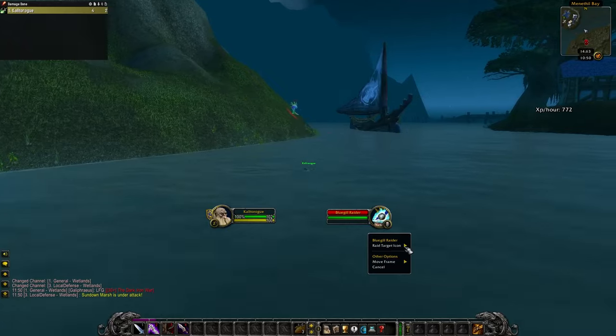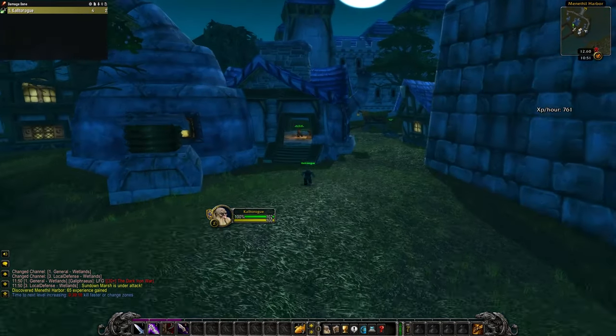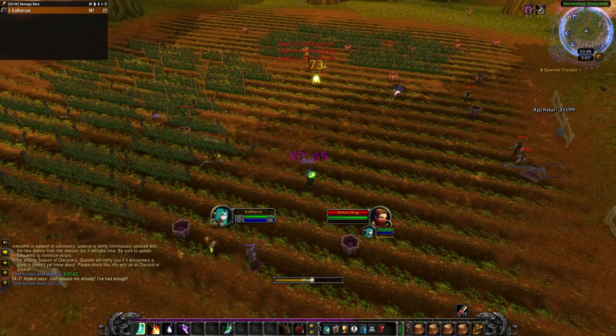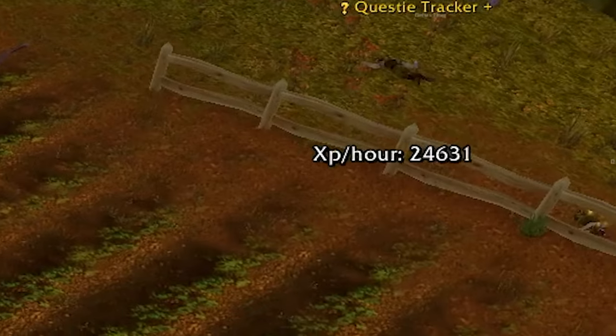Make sure to be mindful of the Murloc and the Alligator when crossing this point. Now that you have easy flight path access to Darnassus for the world buff, we can begin leveling. This leveling method can be done with any class. I'll use my Druid as an example for now.